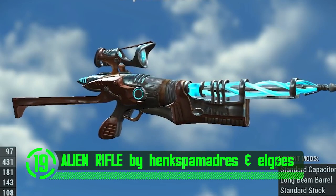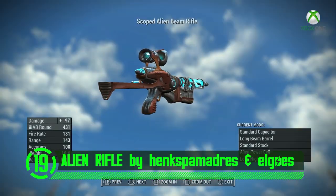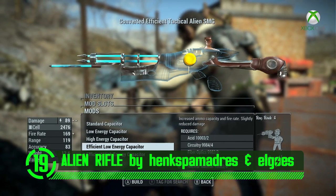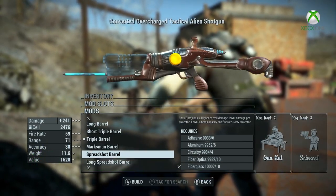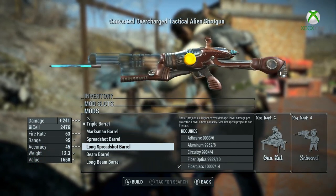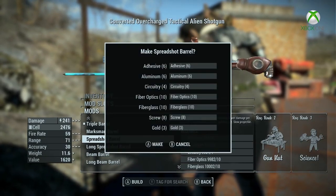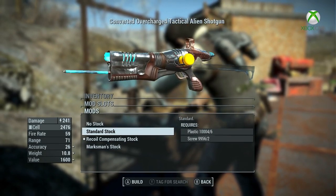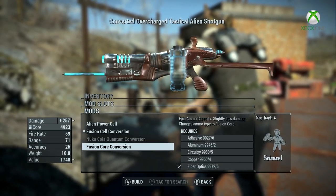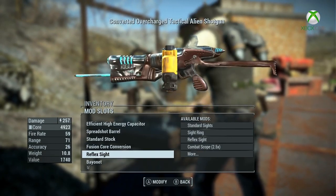Are you tired of that boring alien pistol and you want just a little more extraterrestrial bang for your buck? This mod adds a fully moddable alien assault rifle to the game, based off the alien blaster, and it has its own custom animations.